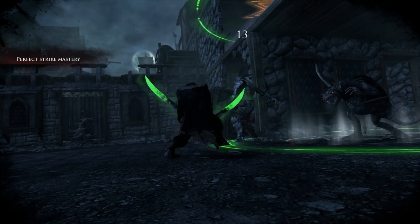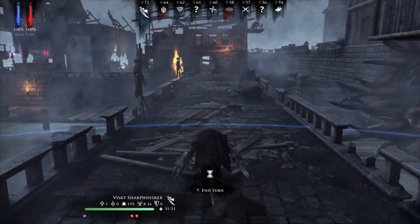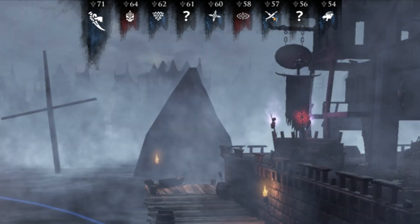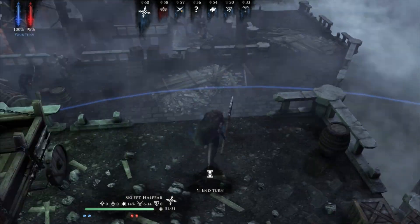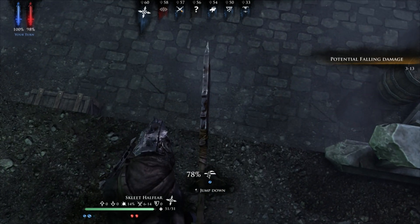Now, Mordheim is still in early access, so things could change — you know the drill. The tutorial for the game teaches you about everything you're seeing on the screen. Each unit has a timer, and once your turn is up, you'll get to perform a number of actions. Each character has movement thingies and attack thingies. Each time you move past this blue circle here, you use up a movement thingy. You also have special attacks, stances, and the ability to jump off ledges or climb up using movement thingies.